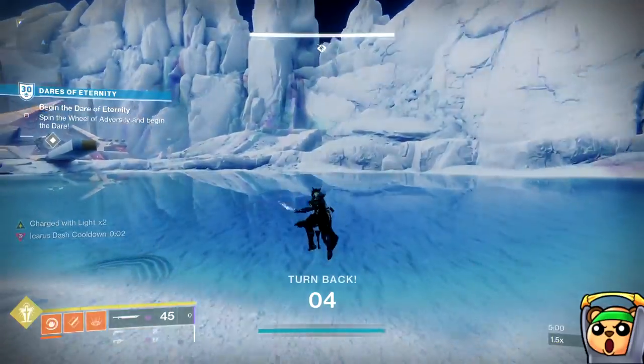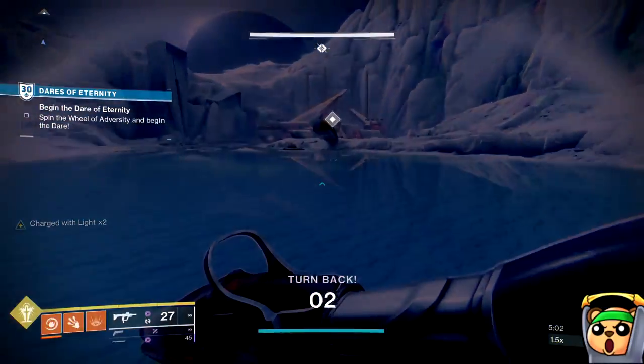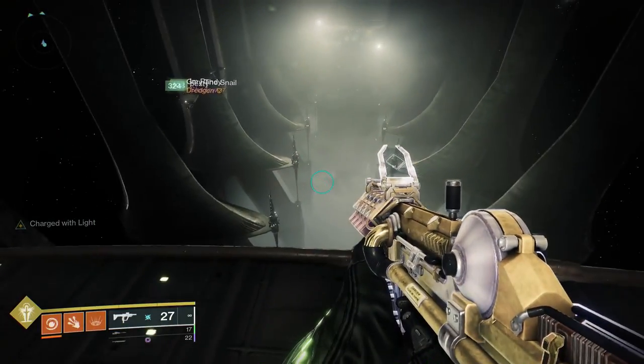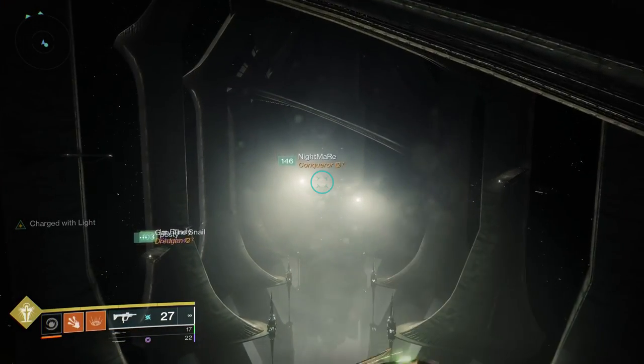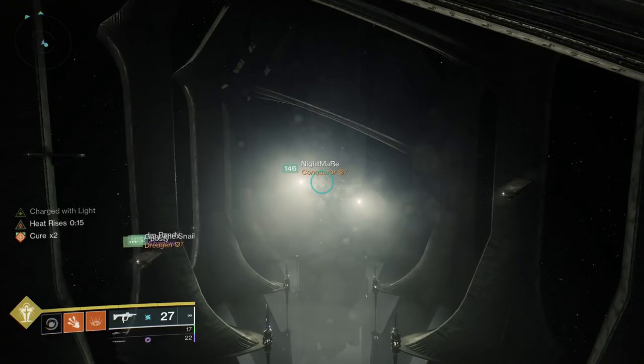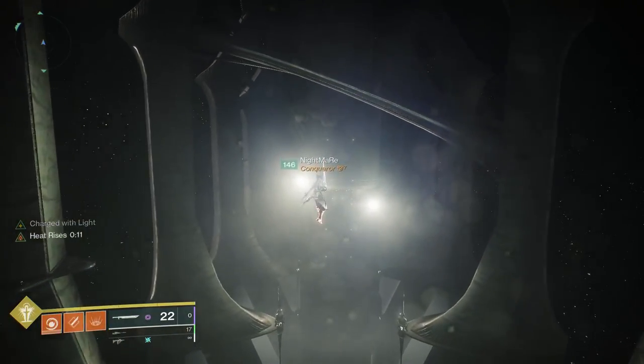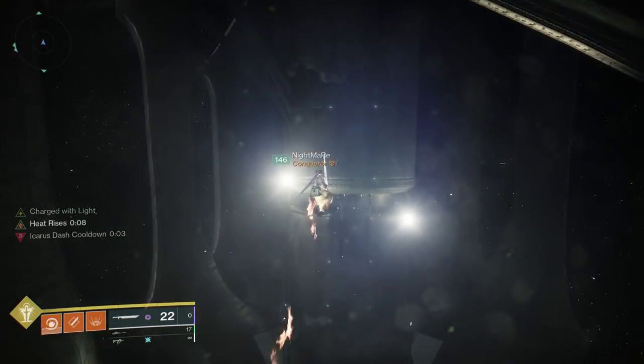Just don't go out of bounds or you're going to die and wipe. Bonus clip: here's me using the Heat Rises variant to get across the entire Tomb Ships jumping puzzle in King's Fall. While I'm flying here — in case you're curious — I use Burst Glide for all of these clips, and that is what I recommend for Warlocks.